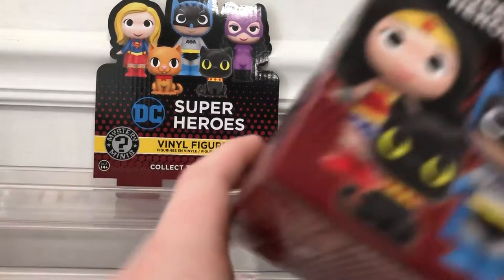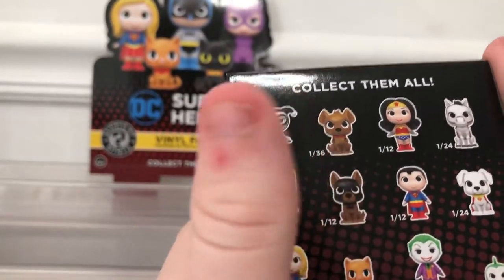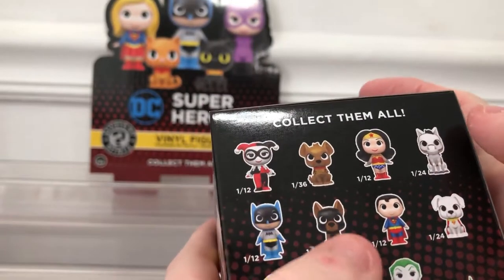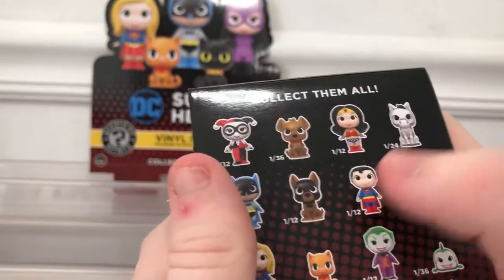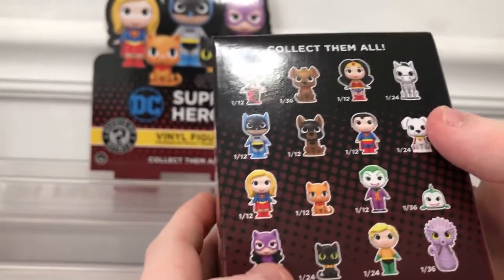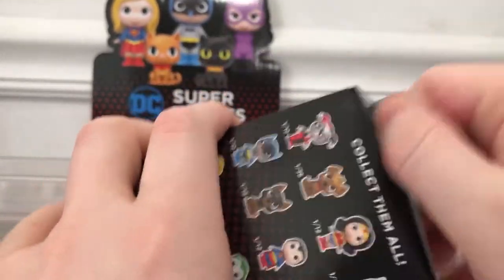So this is what we can get: Harley Quinn, the dog from Birds of Prey I think, Blood Woman, her horse, Batman, Ace, Superman, Crypto, Supergirl, her cat, Joker and his fish, Catwoman, a cat, Aquaman, and a seahorse. Let's see if we can try to get them all today.